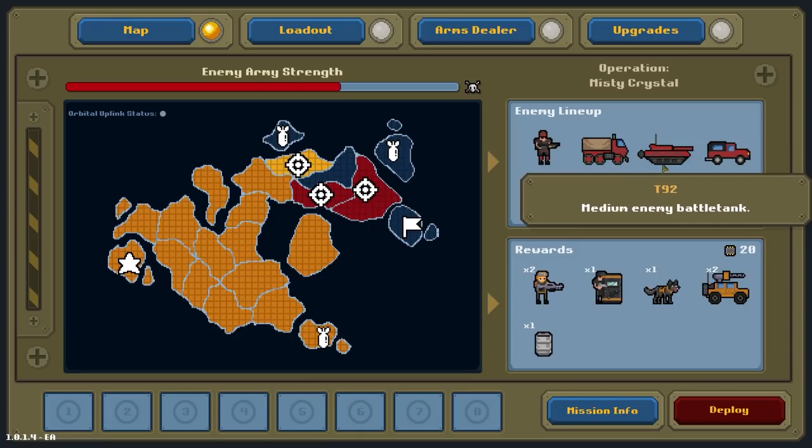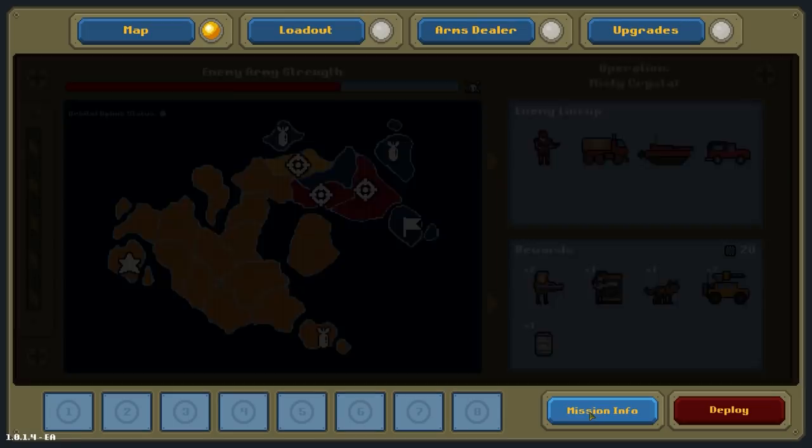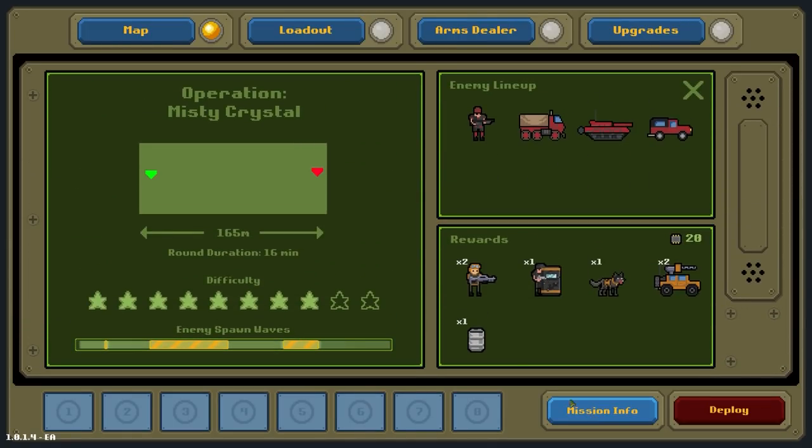a T92 tank and a UAS. So we need anti-armour very much. Let's go over to mission info — I think it's still a very important thing to look at. Difficulty is 8 out of 10. 165 metres between these points with a 16-minute duration. You can see the spawn waves quite easily early on, then it goes to a quite difficult wave towards us, then a bit of a lull, then basically another difficult one. This last section is where we're going to start to be bombed back, so that could be quite difficult.